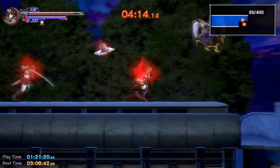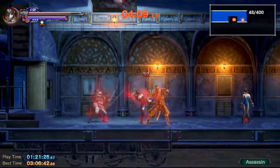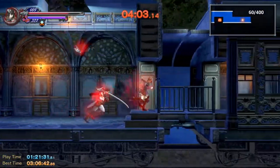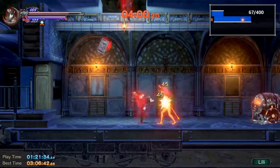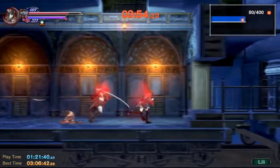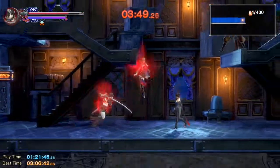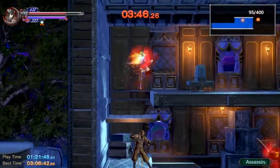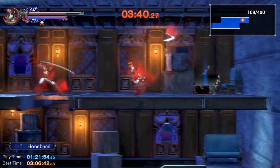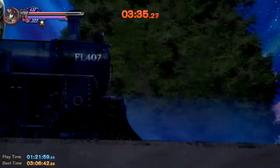I really like this level — how you're kind of going through it with Zangetsu, working together to clear all the monsters out. Zangetsu's way stronger than we are; you can see he's hitting for two or three hundred damage. I think I missed a treasure box back there — oh well. These assassins can drop some useful equipment for us if they so decide. That Honobami sword is really good.